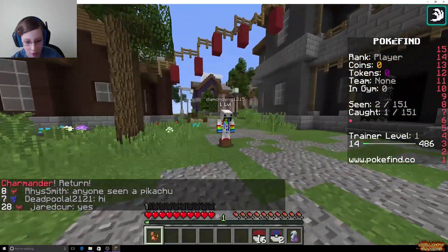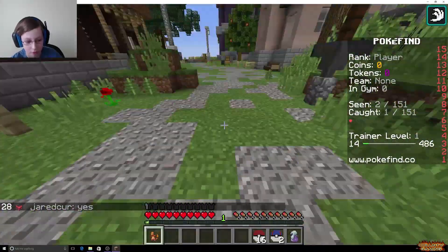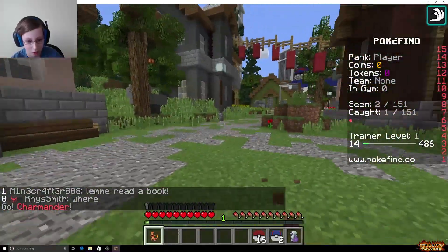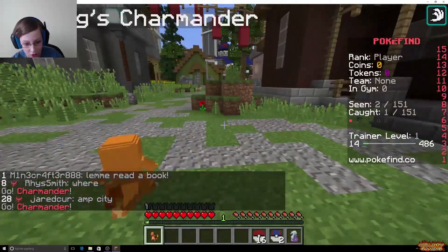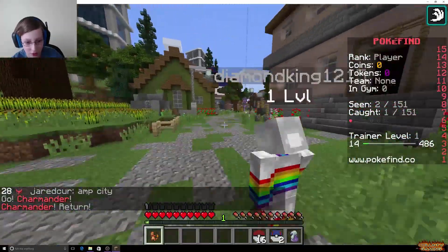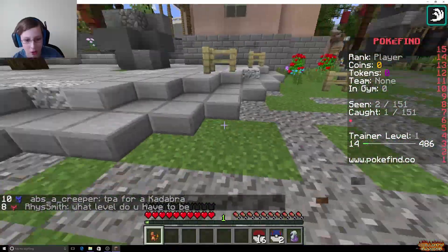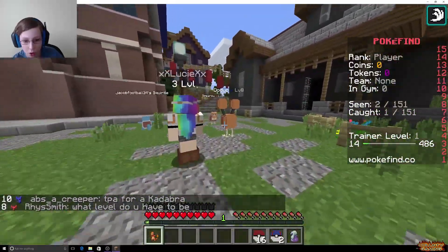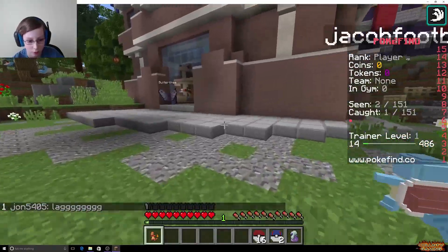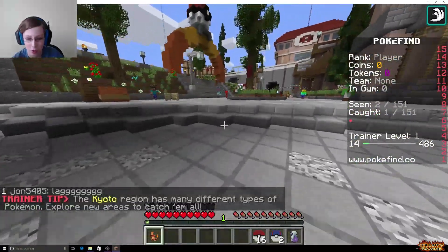Let's see if we can battle them. Let's throw out — let's see, I want to find a wild Pokemon so we can catch it. Look at Charmander! Come on, there's gotta be a Pokemon somewhere, maybe in the main square. So it's pretty similar to Pokemon Go — like the same spawn rate and stuff. Oh, they're battling though. It teleports me back a little bit sometimes, but because it's kind of like a new server they'll have that.